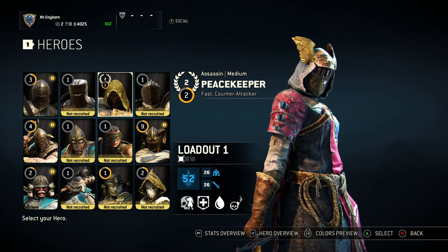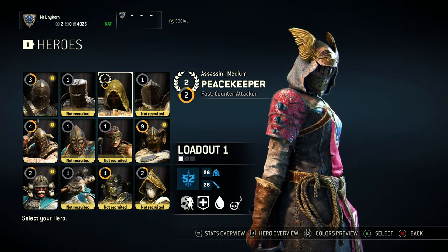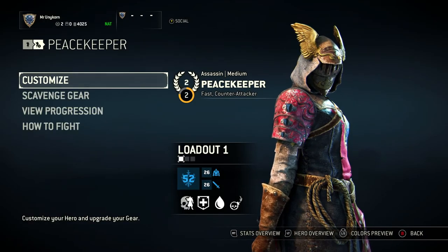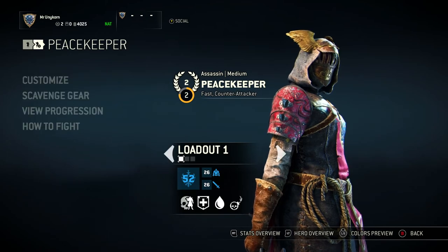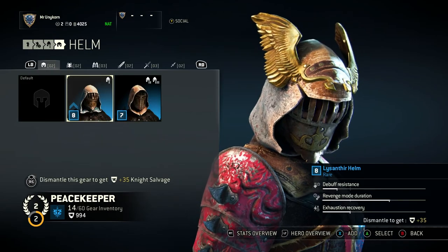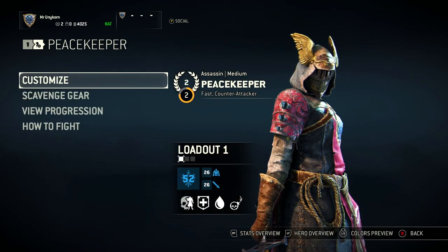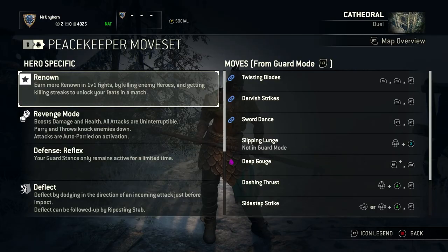Hello everyone, it's Unicorn here. Today we are playing some For Honor. I got a quick guide for you guys — we're going to be learning how to use the Peacekeeper. Now a lot of people say the Peacekeeper is a cheap class, but they've really nerfed her so she isn't really that good anymore. I'm gonna give you a little how-to.